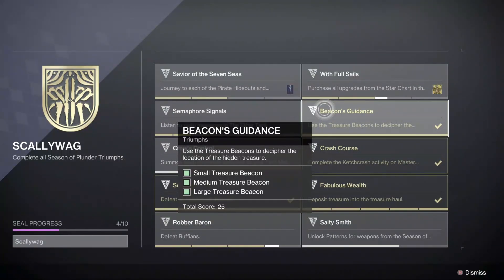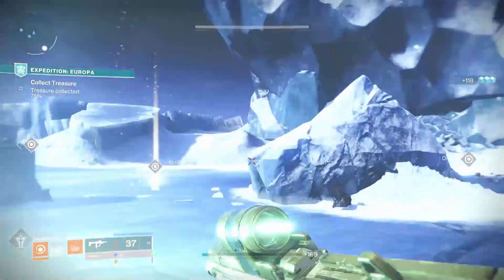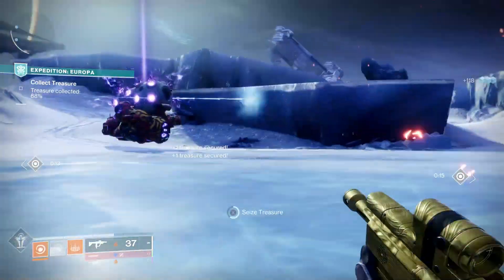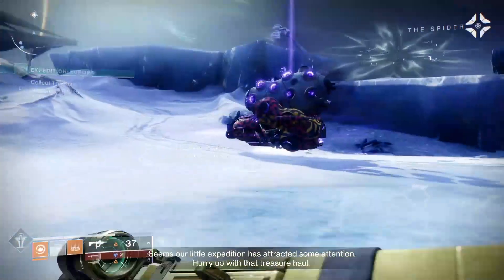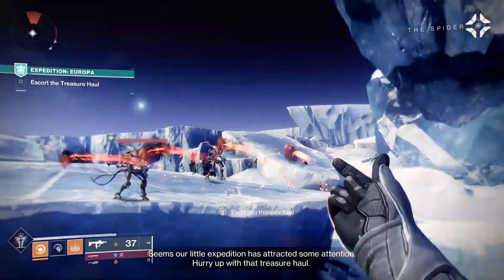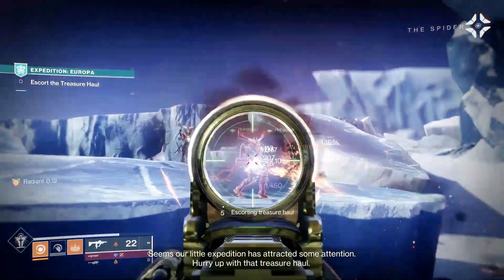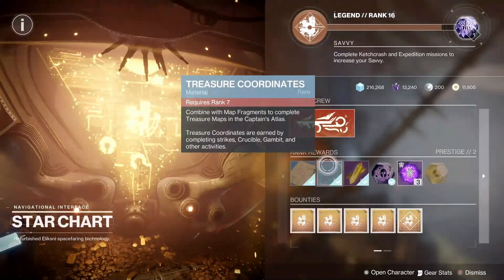Beacon's Guidance requires you to use each of the treasure beacons to locate treasure. These are acquired by ranking up with the star chart in the Helm. These beacons give an easy quest to follow with a few steps and a pirate riddle for each one. Once you reach rank 16 you will get the final treasure beacon and can earn your exotic reward, which I won't spoil. Completing each quest will award you your triumph. I've already reset my rank and completed these, so that's why you can see them on screen.